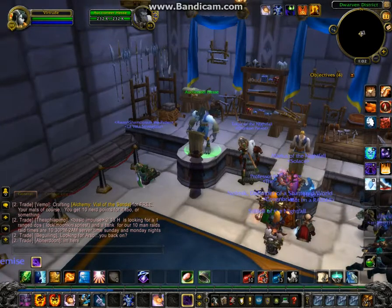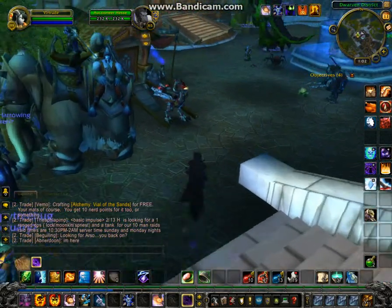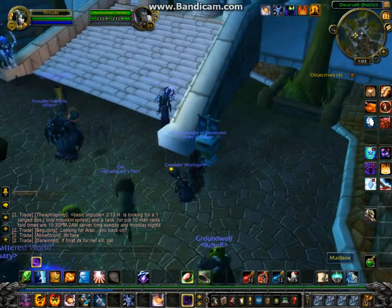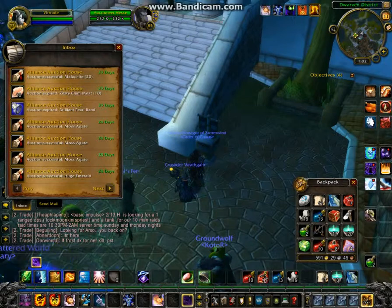I'm just going to leave them up, and if they don't sell, she'll get the mail showing they never sold. What we're going to do is have a look at the mailbox here and collect her mail that's waiting for her. If we look at this number down here, she currently has 591 gold, 29 silver, 49 copper.